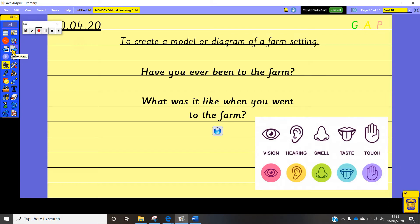Have a little think — have you ever been to the farm before? When you went, what was it like on the farm? What could you see? What could you hear? What could you smell, taste or touch? So have a think of all of those five senses and what it was like when you went to the farm. Think really carefully about what it was like on that farm.